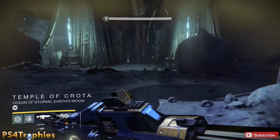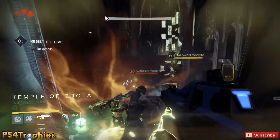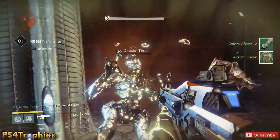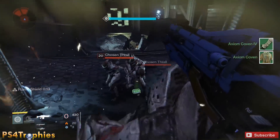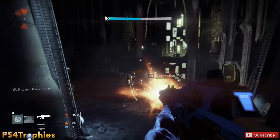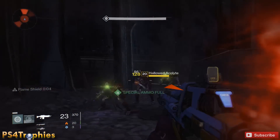Blue engrams can turn into legendary at the Cryptarch, so I'm trying to collect as many as I can. It'll also level up the Cryptarch really fast. There are two greens — greens are going to be very common, so you break those down and get weapon parts that you can then use to upgrade your other weapons.